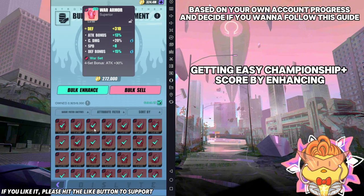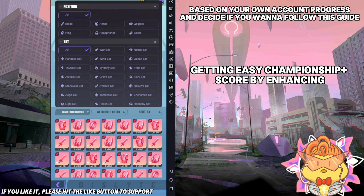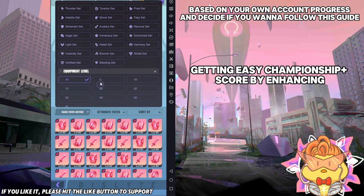Then everything is enhanced to three, then you filter out and see which parts you want. So for example you see crit damage, attack bonus, crit rate, crit damage — and then you check the last slot and decide whether to keep it or not. But today, this guide is not going to go through all those small details. This guide today is mainly focused on how to filter out every single thing. So if you want to get more points for the Championship Plus event score, this is not the guide for you — I'll be teaching how to filter everything, not focusing on that score.